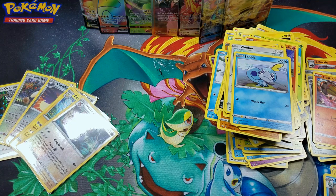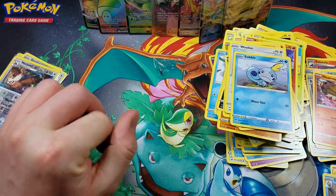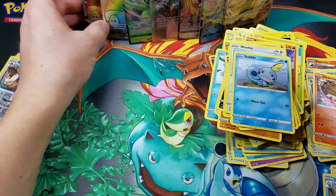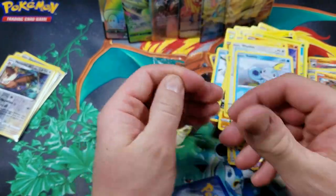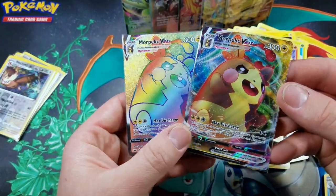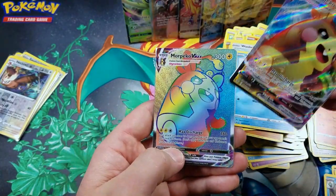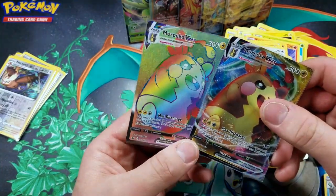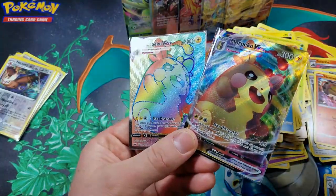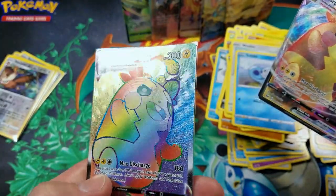Seven Ultra Rares from just 18 packs — that is gnarly, that is just wild. Hope you guys enjoyed this video. Thank you so much for watching. Just incredible. I want to look at this card again — it's so cool. Look at it compared to this one. They're both really cool. I love the colors in this one, but you can't go wrong with all that speckling up to the border. I think these cards are a lot cooler in person. When I saw them online I wasn't blown away, but in person they're really a sight to behold.